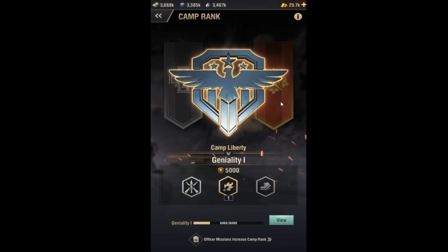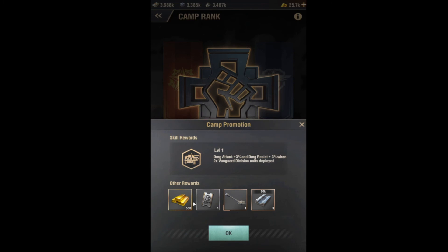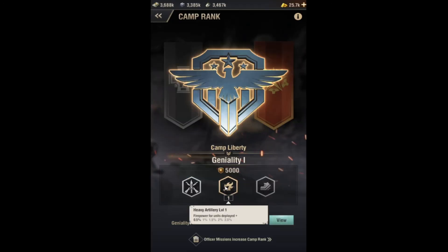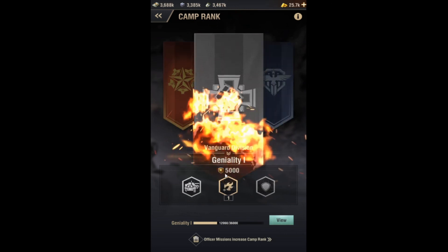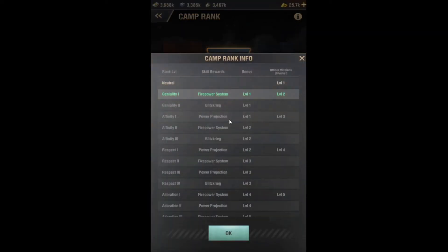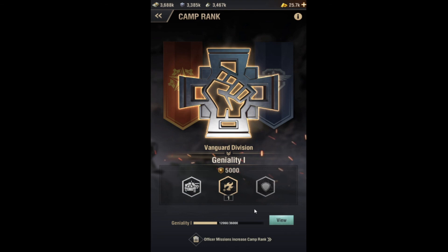The first camp rank levels unlock pretty fast. Down here you can see how much experience you have toward the next rank. Once you promote to the next level, you get rewards — a little gold, a coupon, and something else for each one. Promoting also unlocks traits that give different stats, like 0.5 firepower, and grants camp power — around 5000. You can click the info button up top for more details. You progress through level one, then level two, then level three tiers.